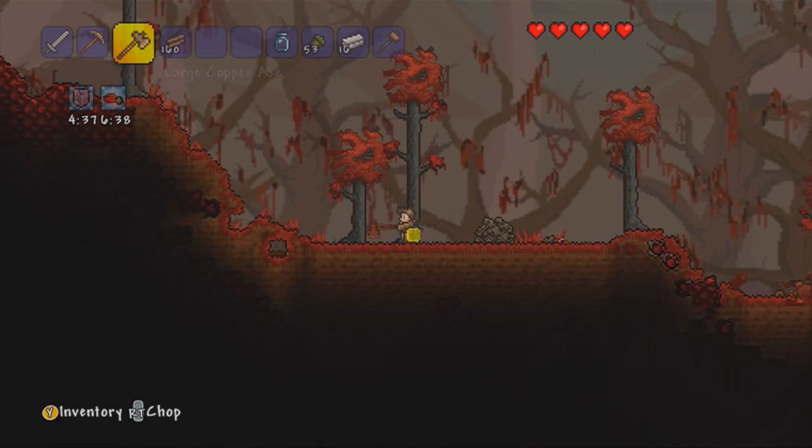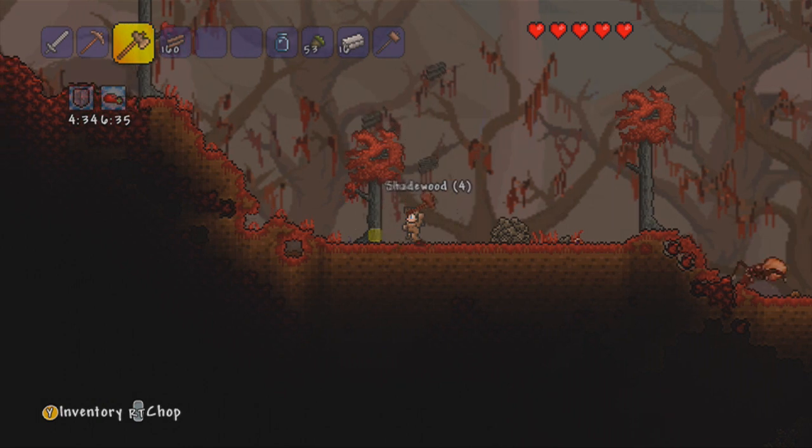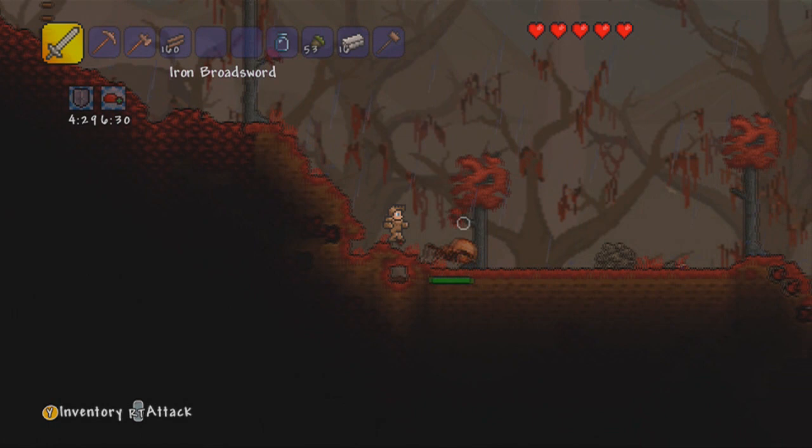So we can scatter around the top of this world. I might actually cut some trees just while I'm waiting. Like I said, Shadewood is actually all right for armor. It's not amazing, but since we haven't got any cactus and we're really searching for early game armor, it's really going to help.